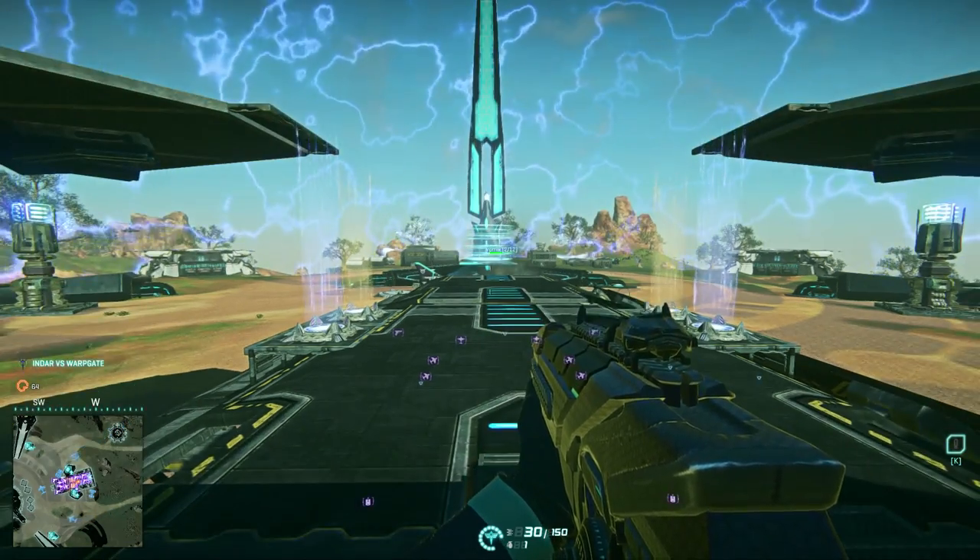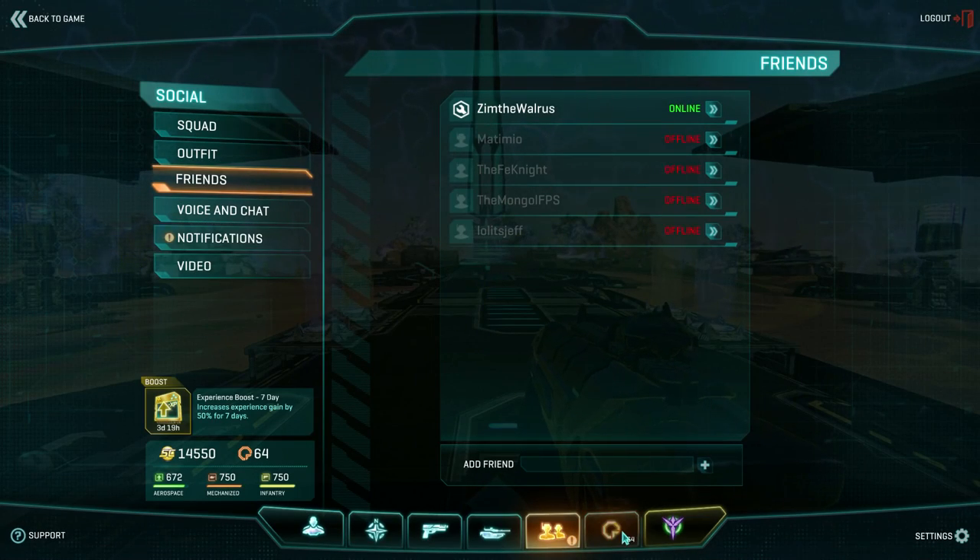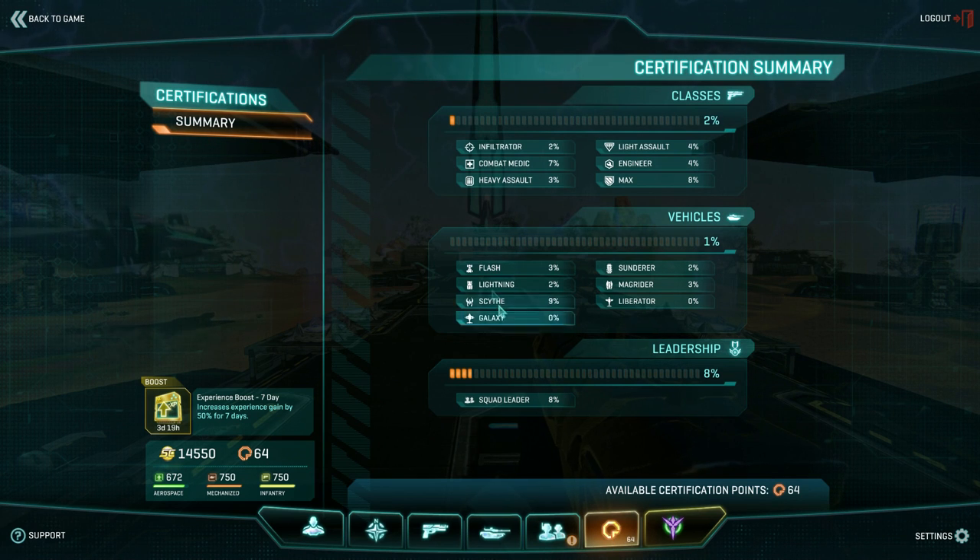To check out your certification points you can hit escape, go into the menu, and there's a certifications tab right down here. You click on this and from here you can pick the category of certification points where you want to spend them. Up here you have your six classes and down here you have seven different vehicles. Then finally at the bottom you have your leadership certification points.